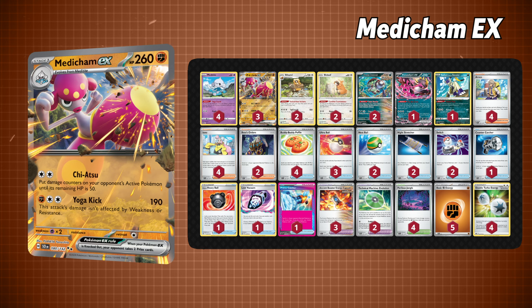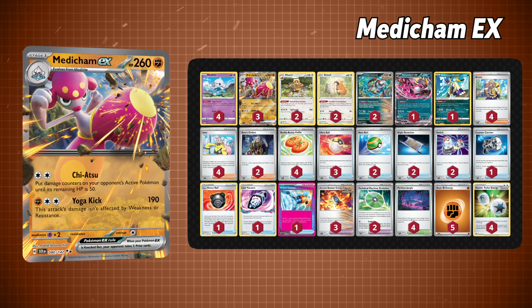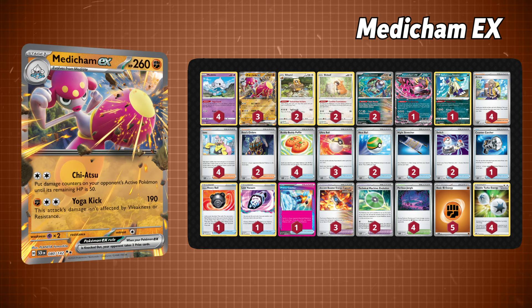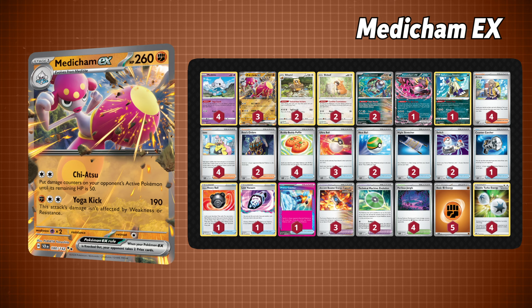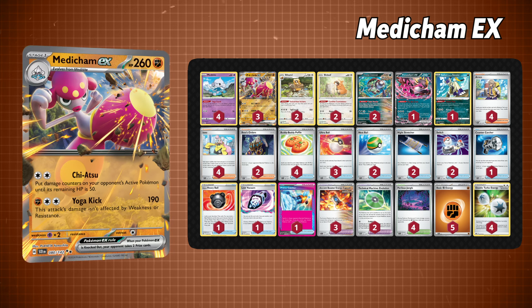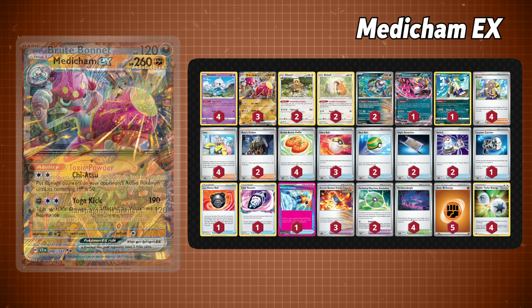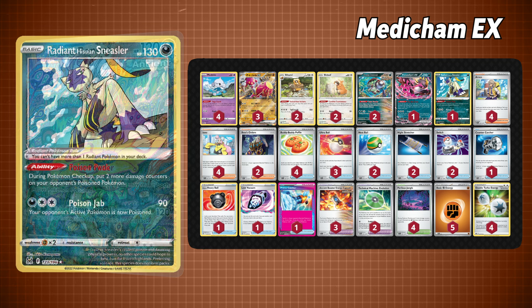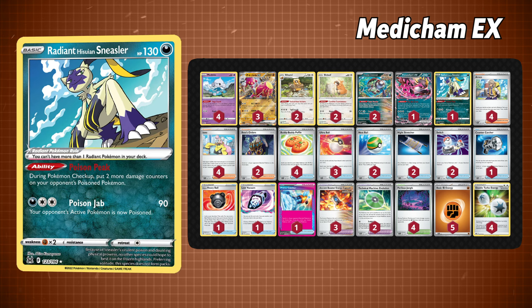Next up is Medicham EX, the master of damage counters. With its move Air Pressure, you can pretty much force any of your opponent's active Pokémon to drop down to at least 50 HP, no matter their base total. This is effectively a really powerful move when you see that the meta has a ton of 300-plus HP Pokémon in the forefront. Throw in things like Brute Bonnet and Radiant Hisuian Sneasler, and this deck might just have the makings of an anti-meta competitor.